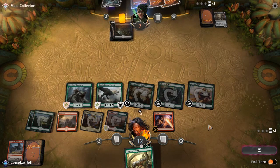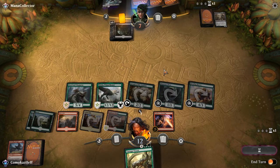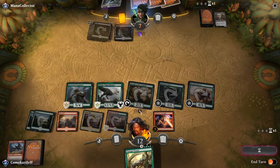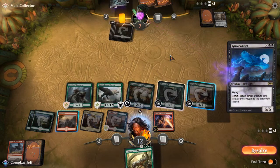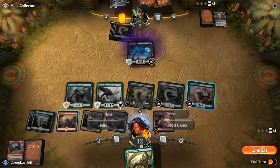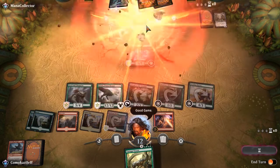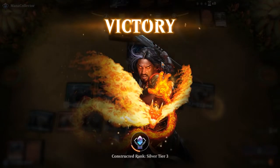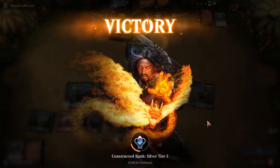We are in great shape. They have to have a Bontu's Last Reckoning — I think it's just game. He's saying good game and he scoops it up. There you go — you can see the power of Sarkhan's Unsealing. That game went pretty well. We drew into everything we wanted. On to the next game.